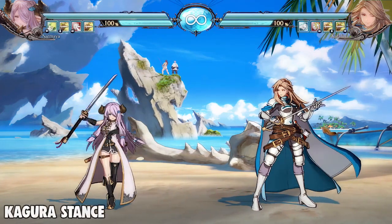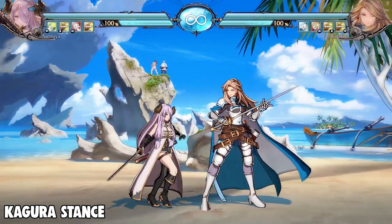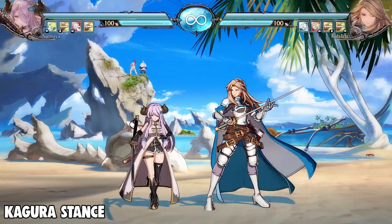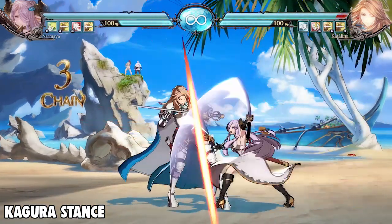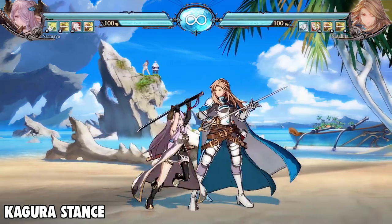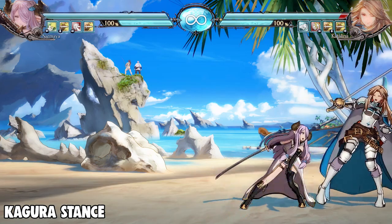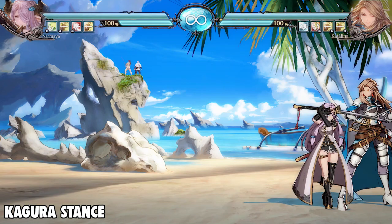Now let's take a look at Kagura stance normals. 5L is actually faster than her Genji stance counterpart at 5 frames versus 6, but it's also minus one on block just like the other one. And just like the other one, you can confirm it from far range — it does not have a far proximity normal. Close 5M is actually better than her Genji stance counterpart because it has a 6 frame startup and is zero on block, making it really good for frame trapping and punishing.